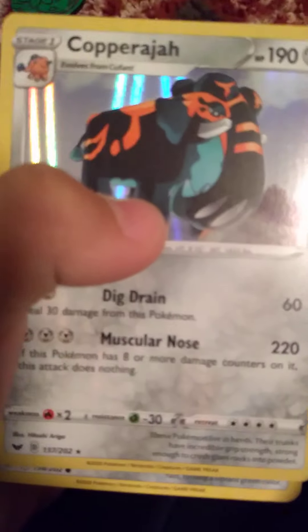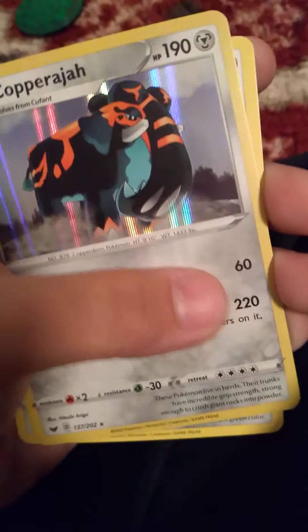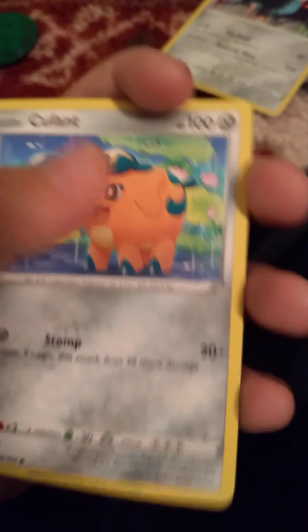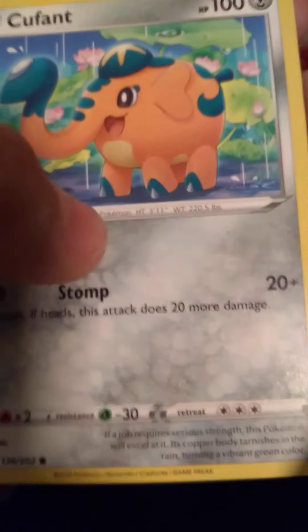So first, I'm not gonna open that pack yet. I get — ooh — Copper Aja, 220 damage. That thing is strong. That's sick — 190 damage. And I also got a Colfin: 100 HP, steel type, 20 damage, 20 plus 20 more damage. That's sick.